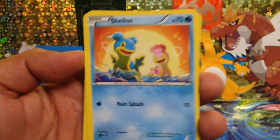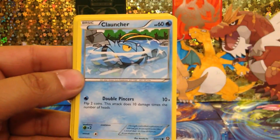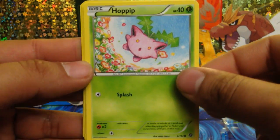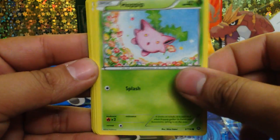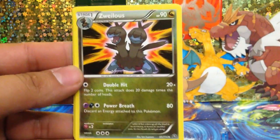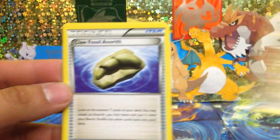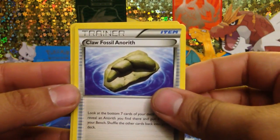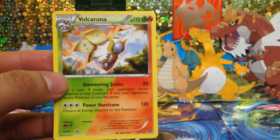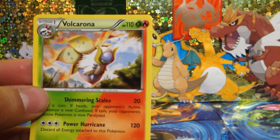Shallows, Shallows, Launcher, Happiny — Gen 2 Happiny — Nosepass, Drifblim, Xatu, Talonflame, Glalie, Lanturn, Tynamo, Fletchling, and Oricorio. Oh yeah, that's interesting. Nice.